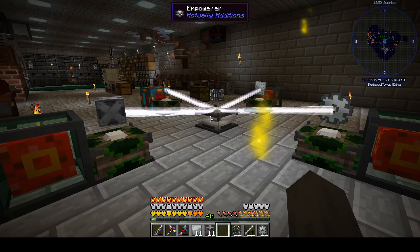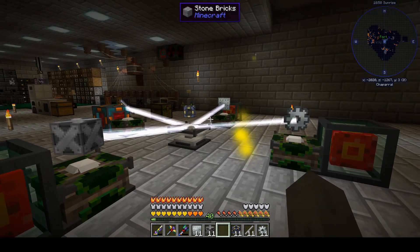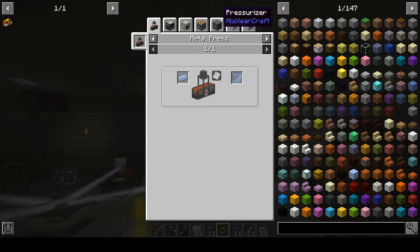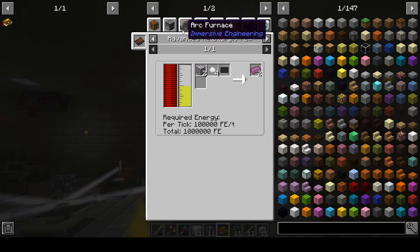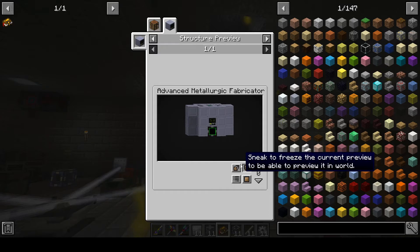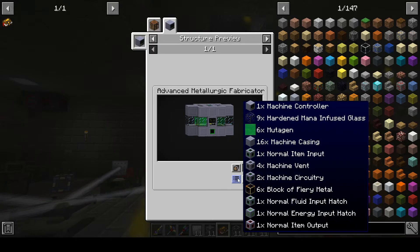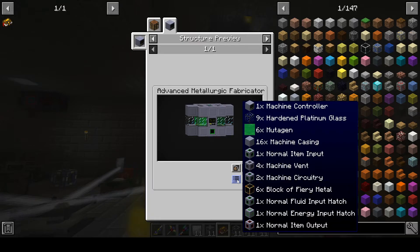I took a look at our episode runtime so far and realized we've only got a few more minutes. So let's just go ahead and look at what we've got coming ahead as we cook these bad boys through the empowerer. To make the aluminum ingots, we need the advanced metallurgic fabricator. And if we go to the structure preview, it's a huge beast - it's got all sorts of stuff going on. The material list: we need machine controller, hardened glass, and we need mutagen, which is going to cause us to get into Gendistry. We're going to need all of those bits and pieces. So this is going to be a big project, probably a multi-episode project for me to make all this crap.